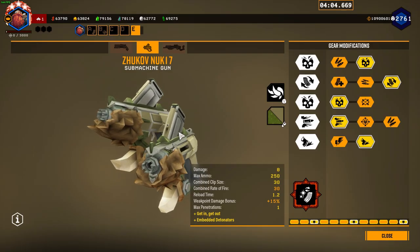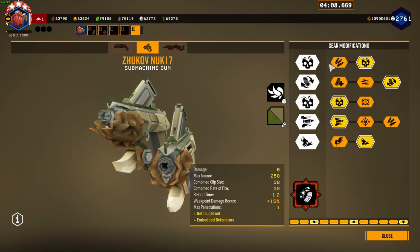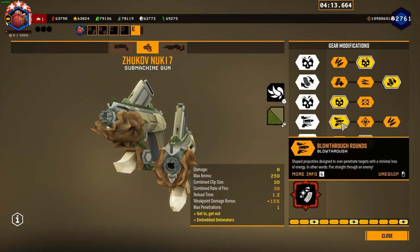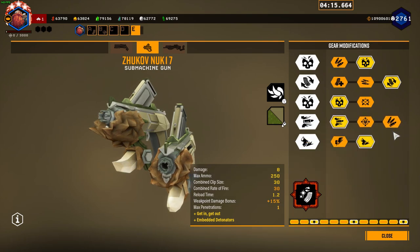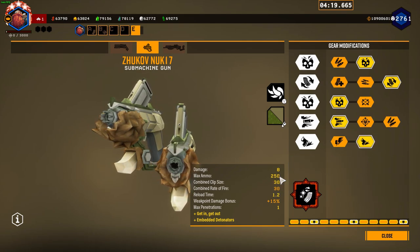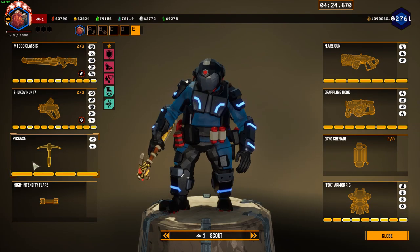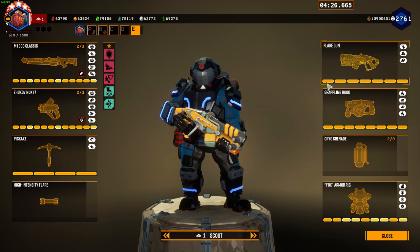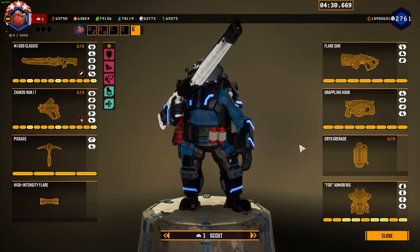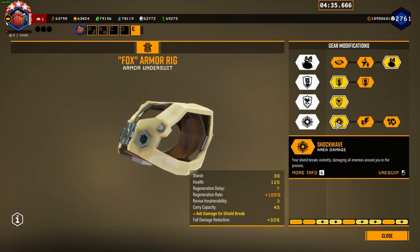We have probably the worst possible build for embedded detonators. We have damage instead of ammo, reload speed, damage, blow through rounds instead of ammo, and get in and get out. This keeps us all the way down at 280 ammo for embedded detonators, which is not a lot. We have normal pickaxe, a subpar flare gun, a janky grapple hook, cryo grenades thankfully, and horrible armor mods.